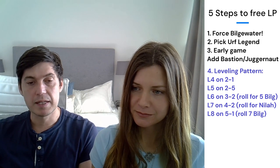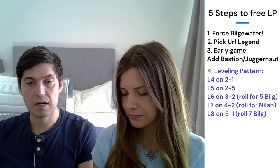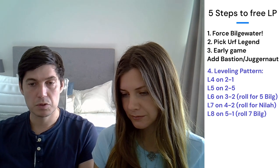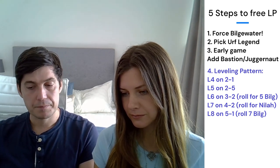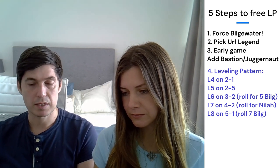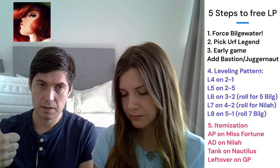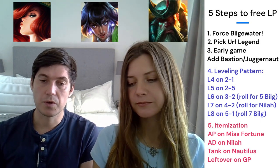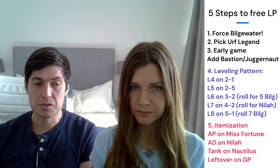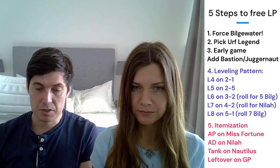When we have five Bilgewater units, we look to play Miss Fortune and put items on her. On stage 4-2 we level to 7 and roll down until we hit Nyla — that's our next unit. We likely won't have Gangplank at level 7, so we'll play six Bilgewater with Nyla. On stage 5-1 we level to 8, roll for seven Bilgewater and Gangplank, and decide if we can hit Miss Fortune 3 or Nyla 2. Carry items go on Miss Fortune, Nyla, and Gangplank; tank items go on Nautilus.